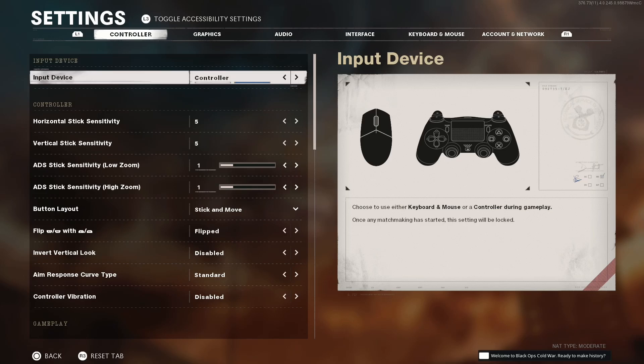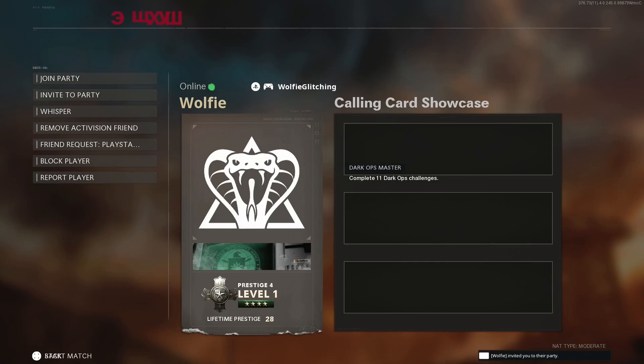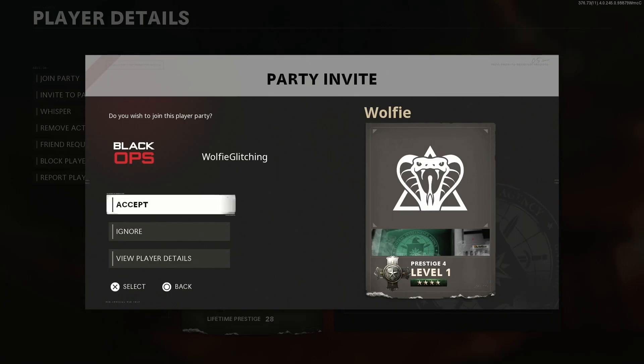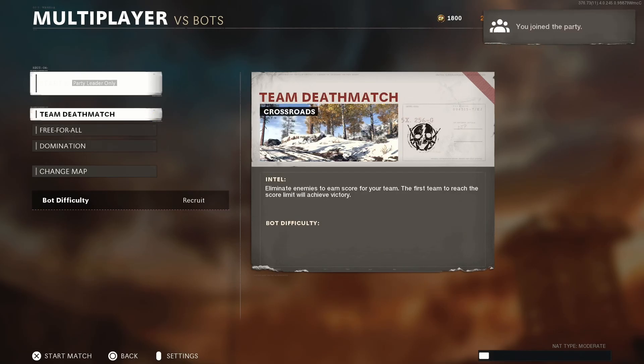The next thing we've got to do is have the non-host send us three invites. Here's the first one - view the invite, go to view player details. We're going to wait for the second one. View invite, view player details. Then on the third one, we're going to go ahead and accept the invite. So accept. The first two we're just viewing player details and then accepting the third one.